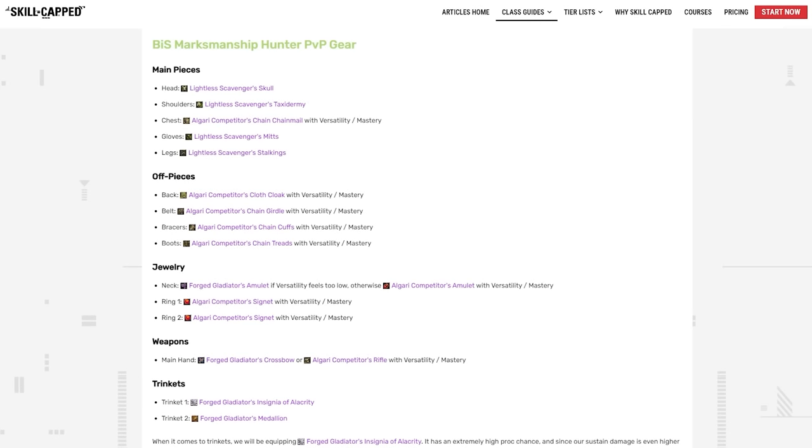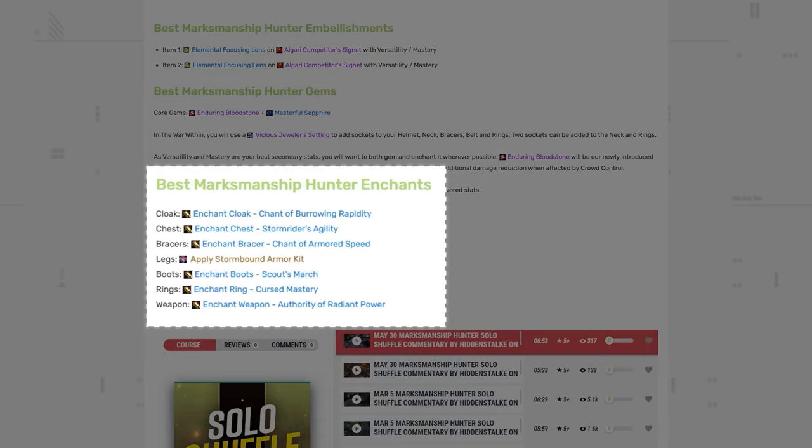For enchants: Cloak — Chant of Burrowing Rapidity. Chest — Stormrider's Agility. Bracers — Chant of Armored Speed. Legs — Stormbound Armor Kit. Boots — Scout's March. Rings — Cursed Mastery for both. And for your weapon, Authority of Radiant Power.